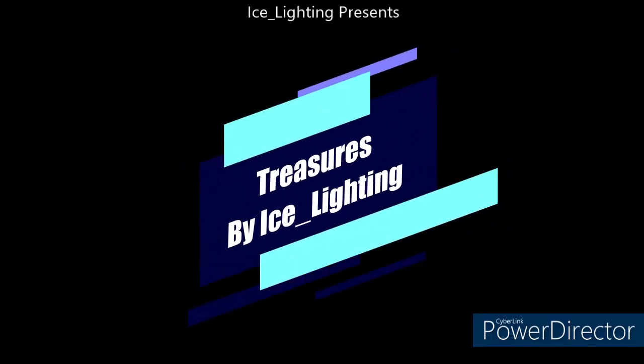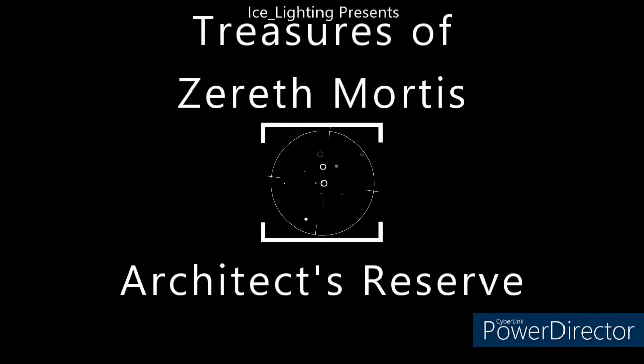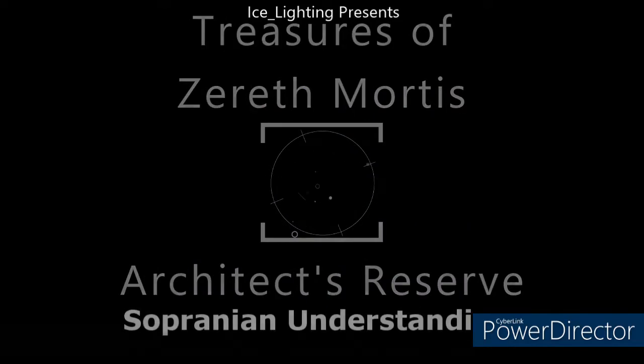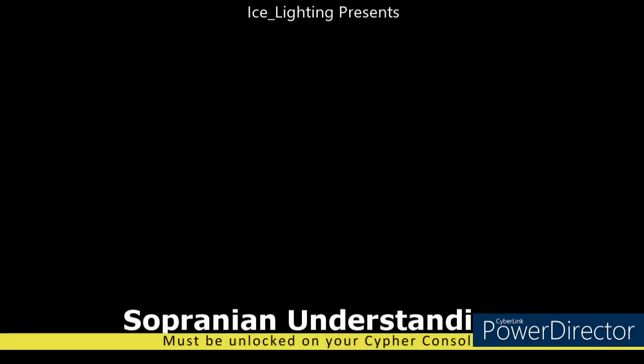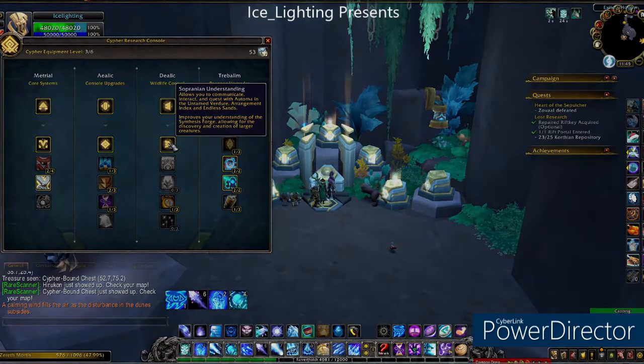Hey everyone and welcome to Treasures by Ice Lighting. This one is the Architects Reserve, which is one of two new ones that become available as soon as you have got this far on your cipher console. Please keep in mind, if you have not learned this, you will not be able to see these quests or access these areas.